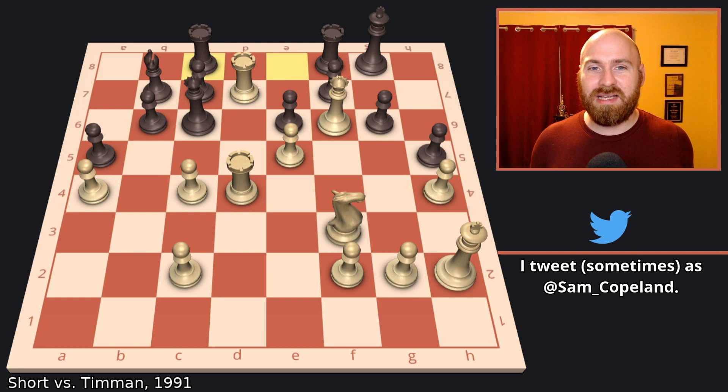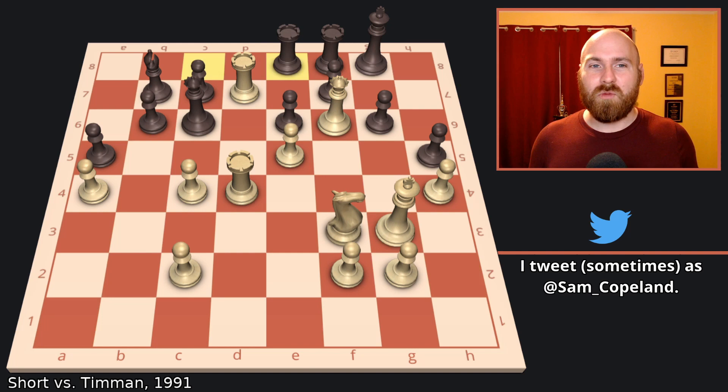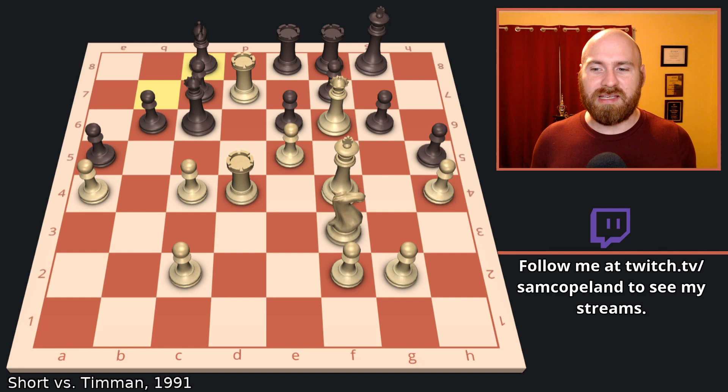However, black doesn't anticipate that and decides it's okay to just continue shuffling the rook between E8 and C8. So rook C8 is played. King G3. And still I think Timman doesn't realize what's happening. Rook over to E8. And now after king F4, I'm certain that Timman realized what was coming, but it is too late. The king invasion is inevitable. Now bishop C8 trying to challenge the rook, but you just leave the rook hanging and king G5. And at this point, Timman resigned this stunning, stunning game.